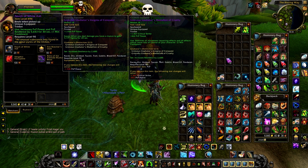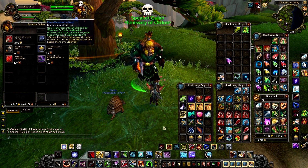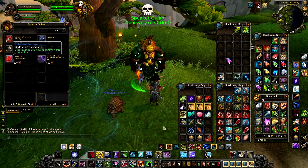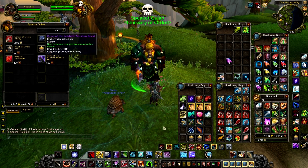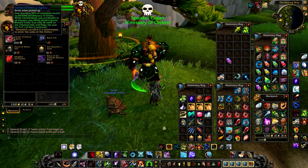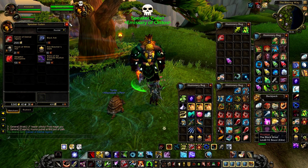Some of the other items here: there's a trinket — the same item that I looted, you can buy it or loot it. There's a pet, and of course we've got this mount for 500 bloody coins. Compared to timeless coins it doesn't seem like a lot, but you'll see why — it is much harder to get bloody coins.